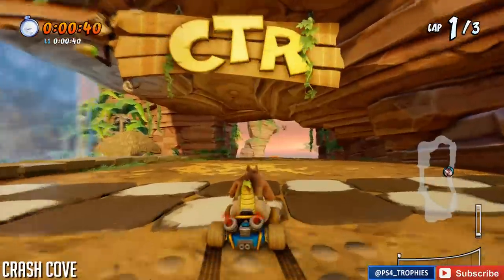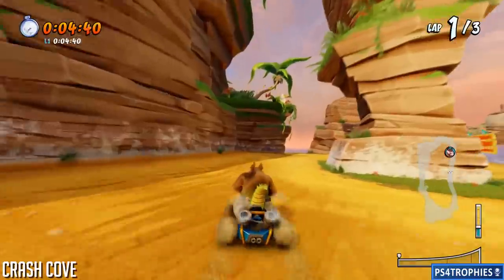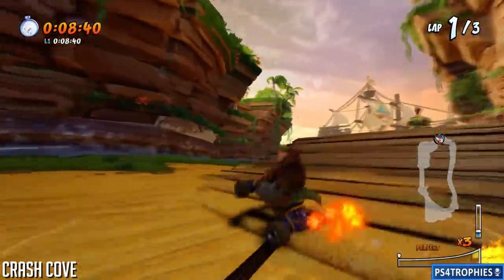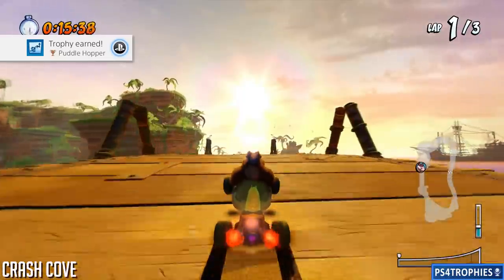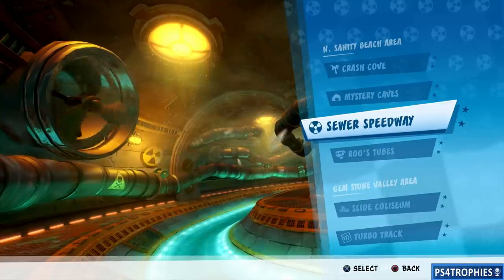We're gonna start off in Crash Cove. Our first shortcut is going to be after the first corner here. You need to build up a lot of speed — do power slide turbos to get a jump turbo. At the edge of this water there's a lip that you can use as a jump. You have to be going fast and hit that jump at the right spot.